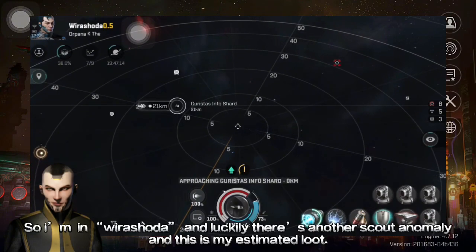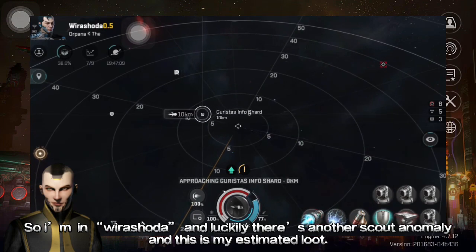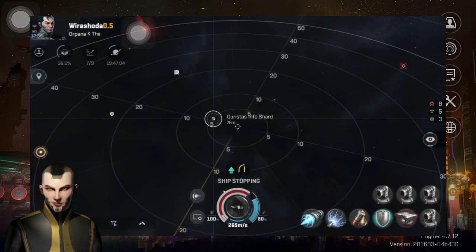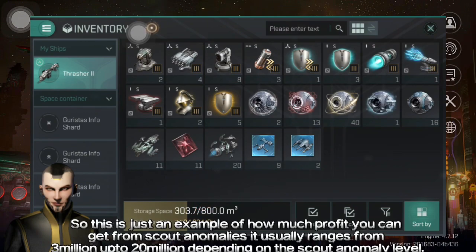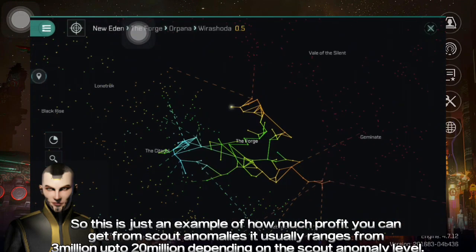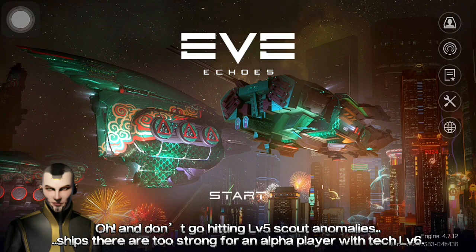So I'm now in a different system, and luckily there's another scout anomaly. This is my estimated loot. This is just an example of how much profit you can get from scout anomalies — it usually ranges from 3 million up to 20 million depending on the scout anomaly levels. And don't go hitting level 5 scout anomalies, as the ships there are too strong for an Alpha player with Tech Level 6.